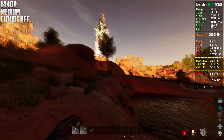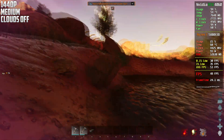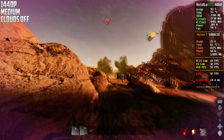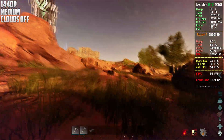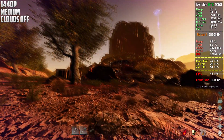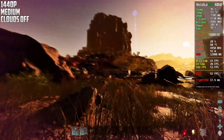This is now 1440p on medium settings with volumetric clouds disabled. I think we were getting around 40 to 45 frames at native 1440p. With the volumetric clouds code we can gain about 10 frames, bringing us to between 50 and 60 frames, though it really depends on where you are in the map.